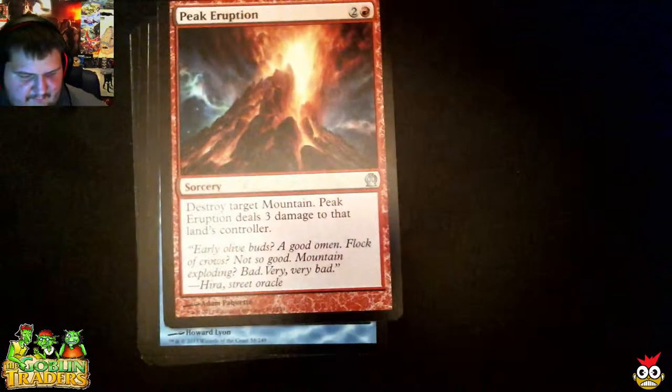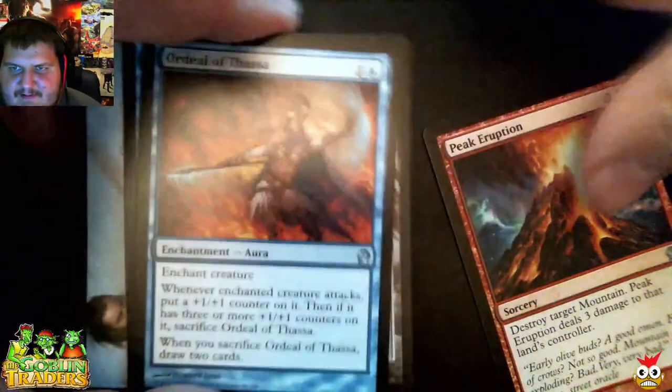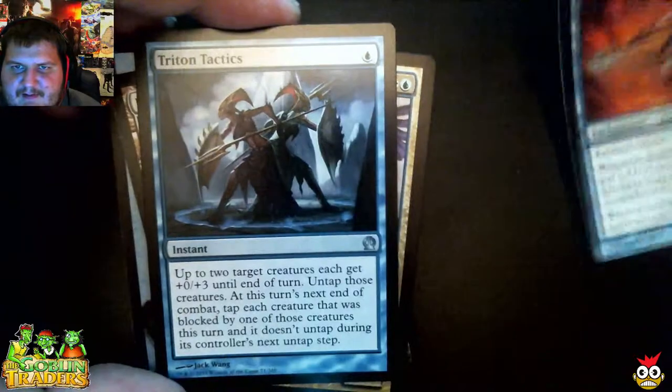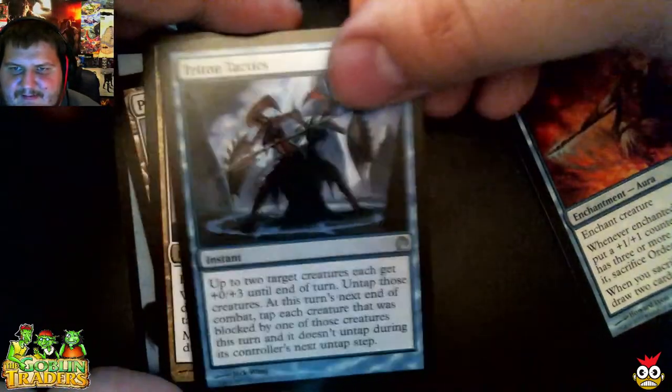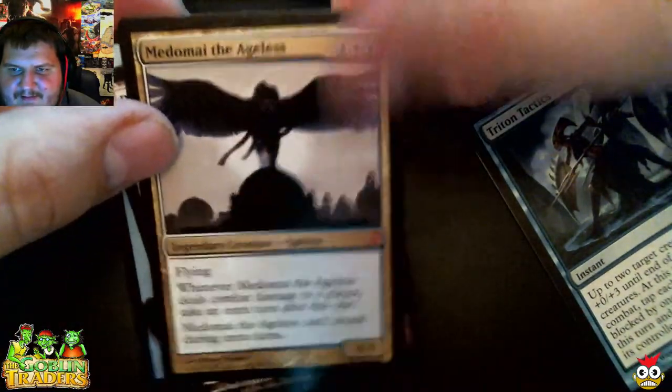Alright, we're going straight to the uncommons. Our first uncommon, we have Peak Eruption — destroy target Mountain, deal three damage to that land's controller. It's a nice little three-drop. Ordeal of Thassa — I'm pretty sure you could play this in Blue-White Heroic. It's a two-drop enchantment. Triton Tactics, a one-drop instant. And our rare is actually a Mythic — Mogis, God of Slaughter. It's about a three-dollar mythic. Got our first mythic, and a Plains.